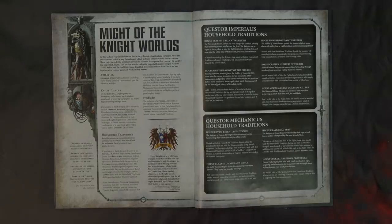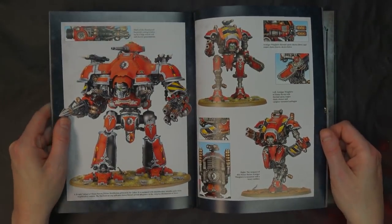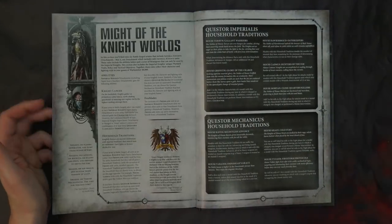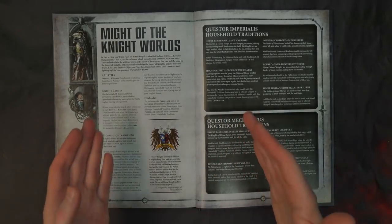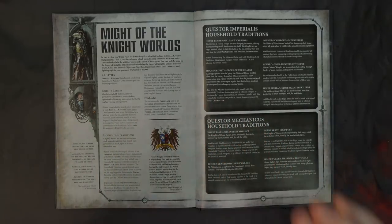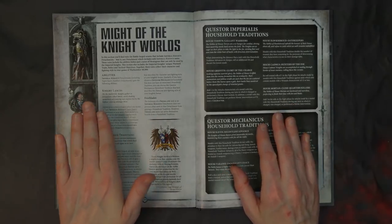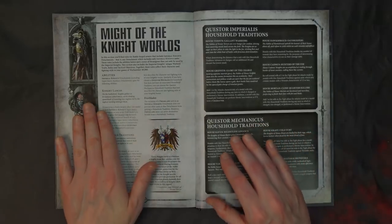House Raven is one of the four Questor Mechanicus houses — those crazy red dudes. Their tradition: whenever they make advance moves, treat heavy weapons as assault weapons. I'll say that again slowly — when they make advance moves, treat heavy weapons as assault weapons. So the majority of knights have heavy weapons, meaning you can move your 10 inches with your big guy, throw a D6, make an advance, and still shoot your weapons — albeit at -1 because they're assault weapons.